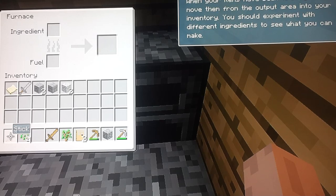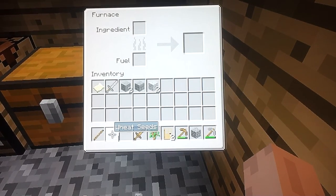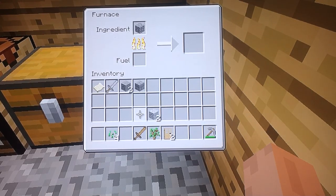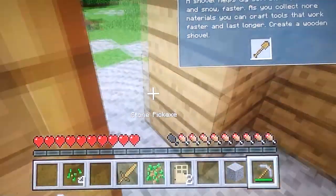Many wooden items are used as fuel so you'll be able to cook meat for better food. For example, put a stick inside and cook some meat. You can also cook cobblestone to turn it into stone. Some fuel items go out quicker than others - you can put a wooden pickaxe in as fuel and you get a stone block.